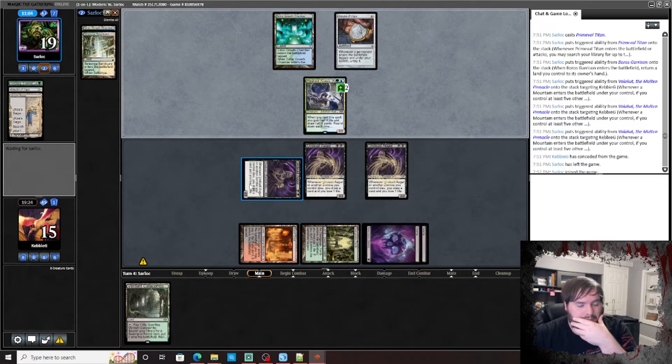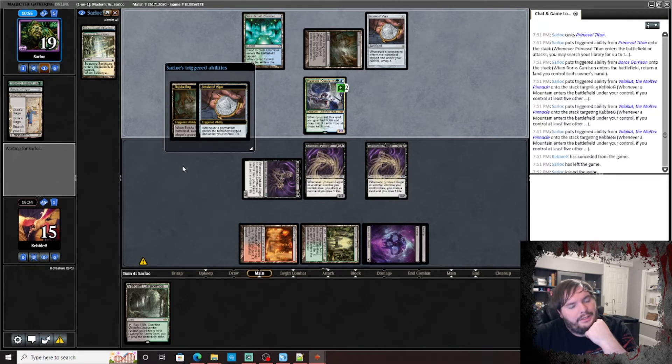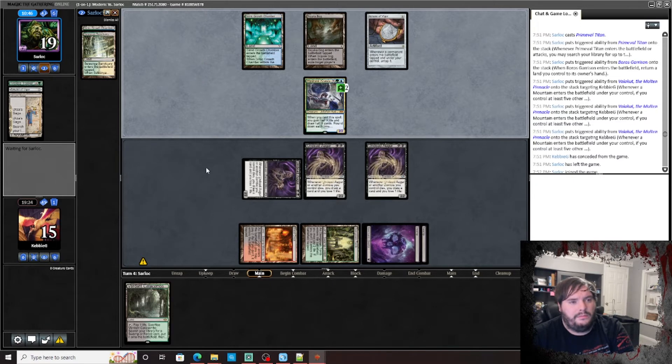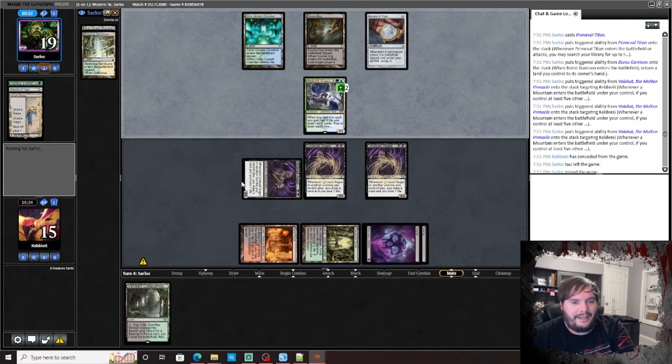Five land hand is pretty bad overall. Amulet of Vigor — do you have a Dryad? I need to get rid of Dryad. Does he attack? I'm attacking back regardless — Krasis is not really scary. Play Champion.